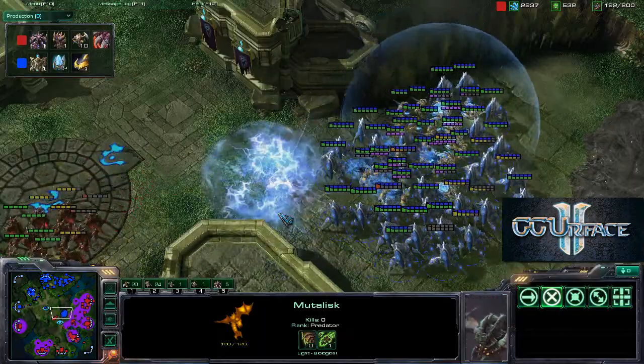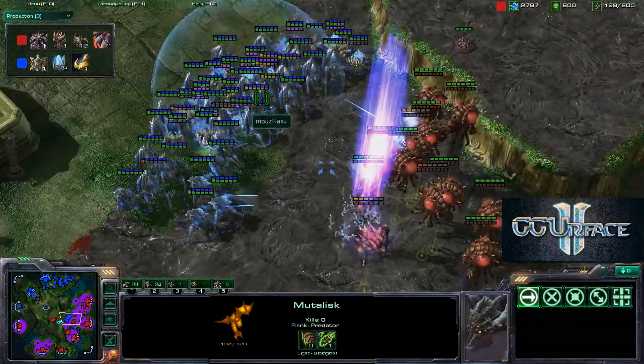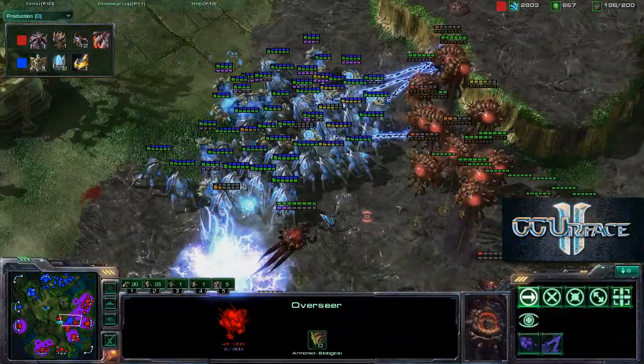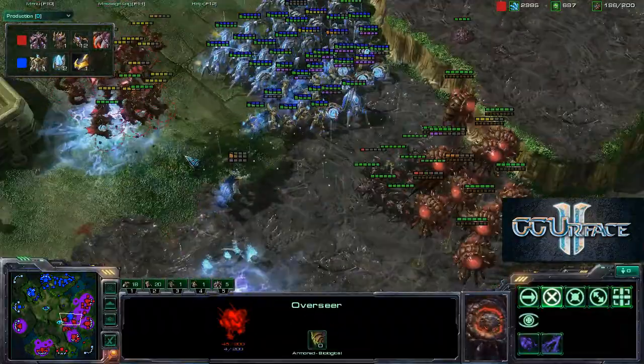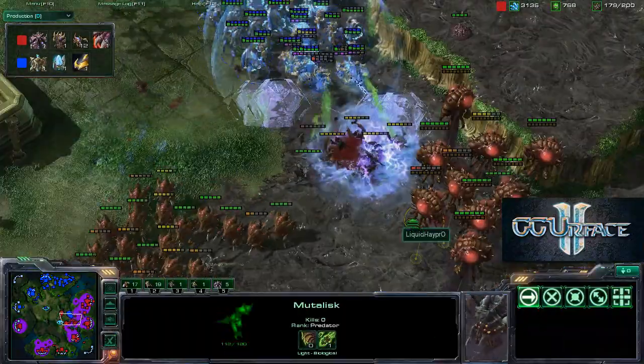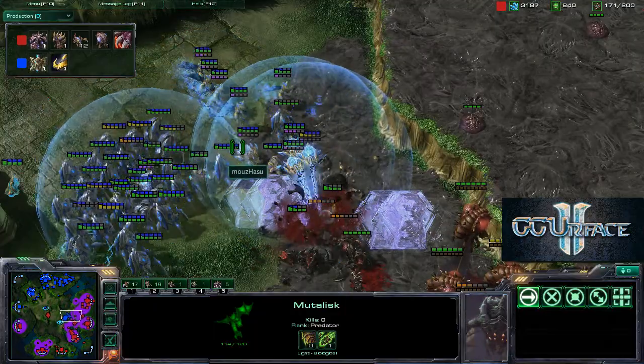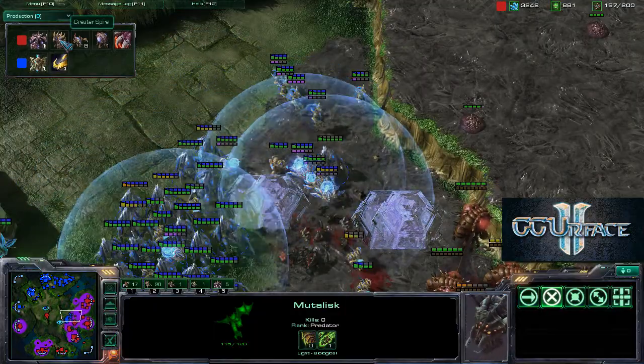One preemptive storm, the second storm catches a couple of mutalisks. He doesn't want to get completely surrounded — that's why he has a couple of sentries. A feedback goes off on the overseer, one storm goes off, two storms go off. Very nice storm placement; these mutalisks are rather low on HP because of the storms. These roaches are going to engage.